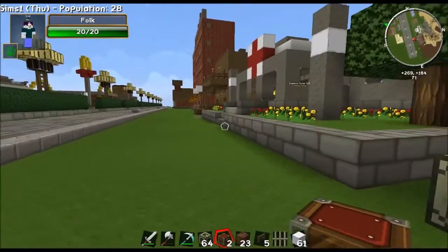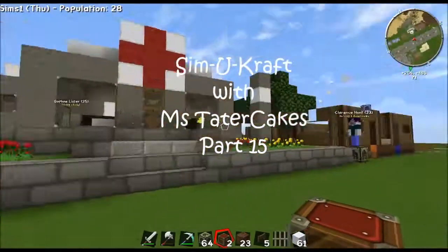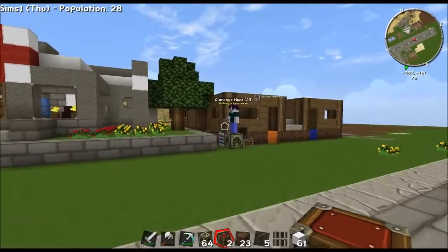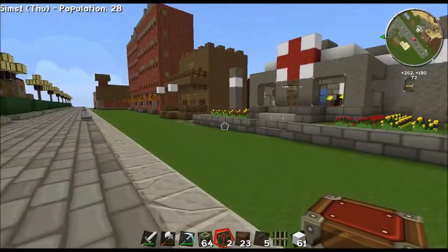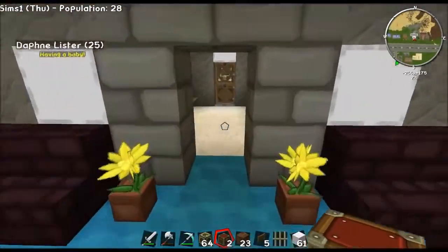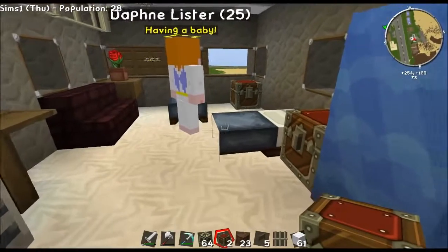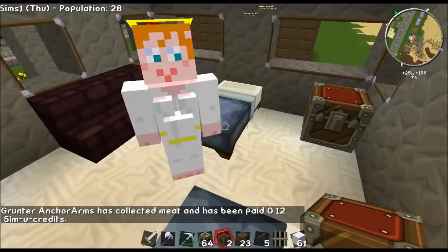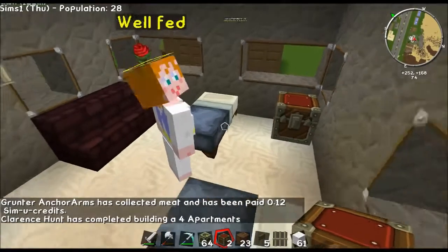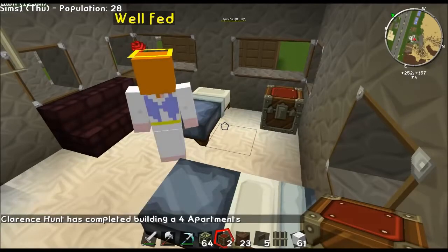Hey everybody, welcome back to SimuCraft! I had just removed the white house and we're building four apartment units. I'm gonna put some more next to it. We got a notification that Daphne is about to have her baby — she's already in here, let's hurry! She's gonna have another baby. I made it in time to see it!